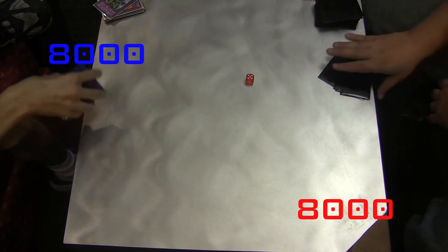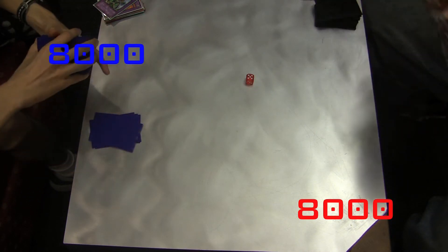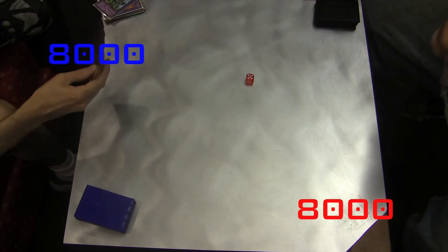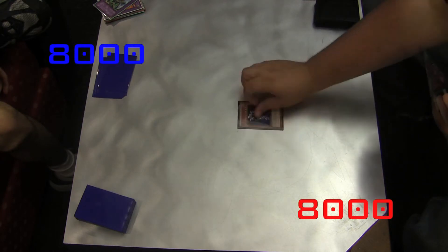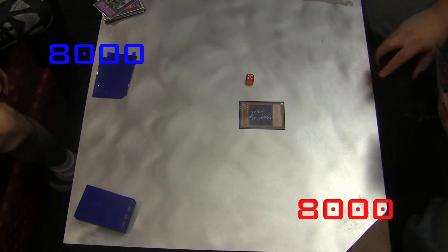What up, people? This is Cookie Chris from those YGeoGuys, and today we're discussing more E-Hero goodness. Last time we were talking about the attribute elemental heroes — Shining, Absolute Zero, Gaia, Great Tornado, Nova Master, and whatever the dark one's called. We'll discuss more about that here in a second.